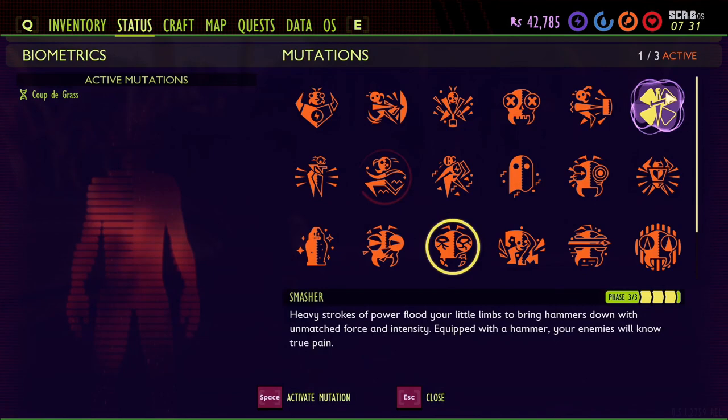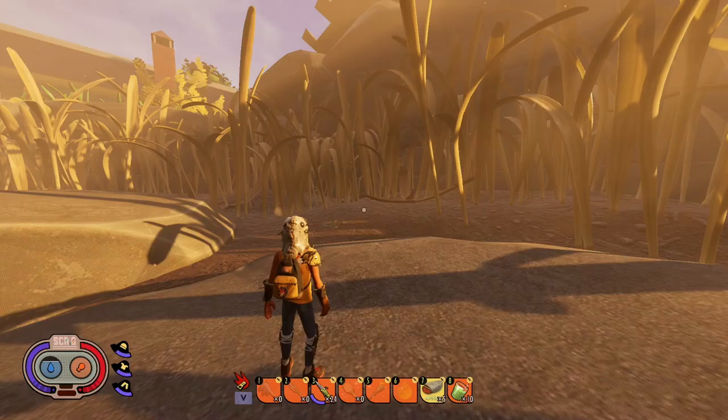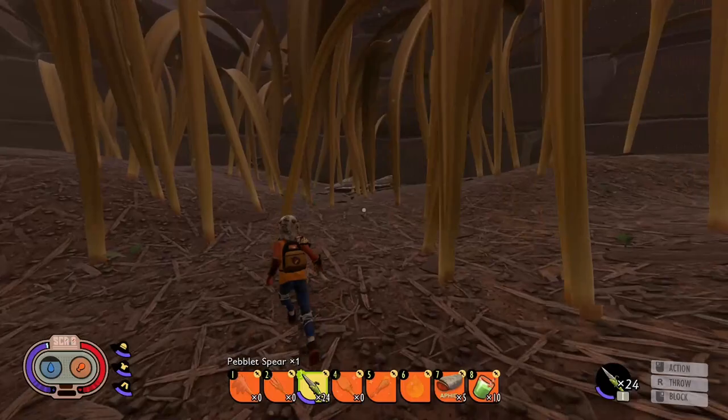For my status mutations, I always keep Coup de Gras on, I keep Cardio Fan on, and then Javelin Ear. Now if you haven't unlocked Javelin Ear or you're working on leveling it up, this first method will be the one to use.